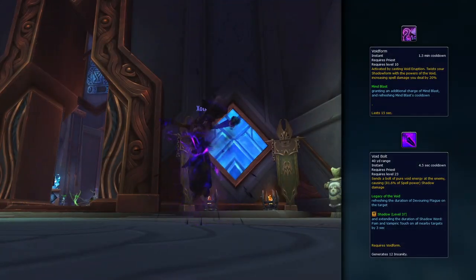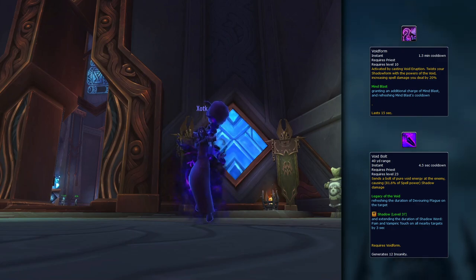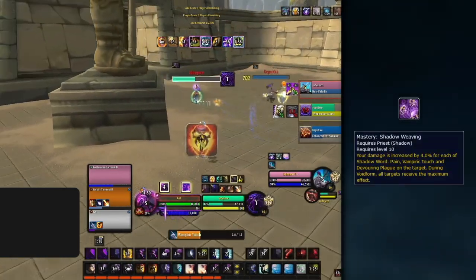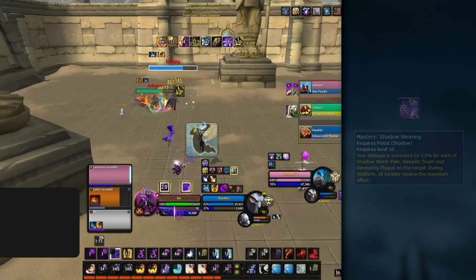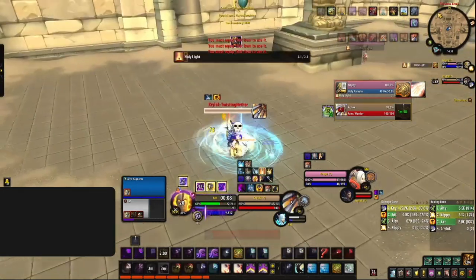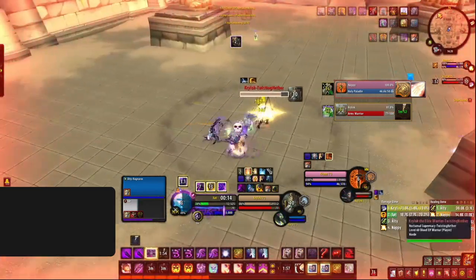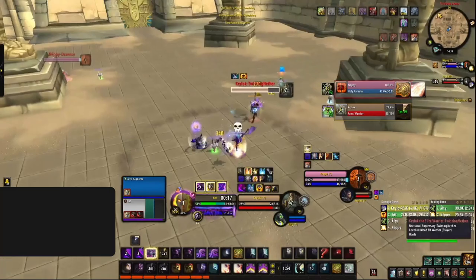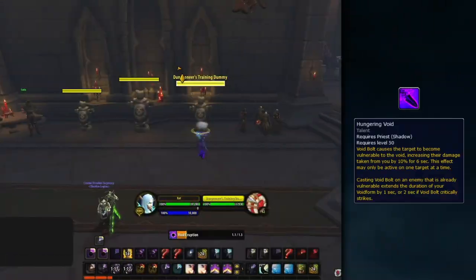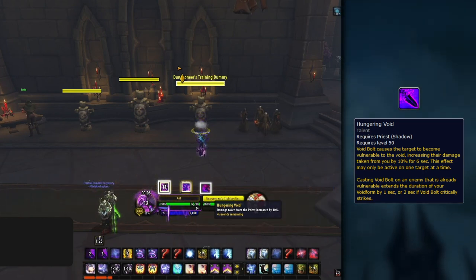Next up, the big one: Void Form. Void Form is our biggest offensive cooldown. After casting Void Eruption, you'll enter Void Form and the ability changes to Void Bolt. When active, it grants you the full benefit of your mastery — as if you have Devouring Plague, Vampiric Touch, and Shadow Word: Pain on your targets — so all your spells deal full damage. While inside Void Form, you also gain a bonus to spell power and access to Void Bolt, one of your hardest-hitting spells. It also grants 10% damage via the Hungering Void talent and extends the duration of your Void Form.